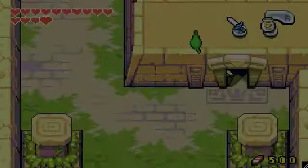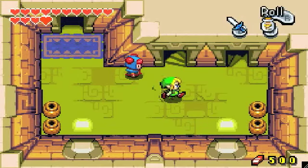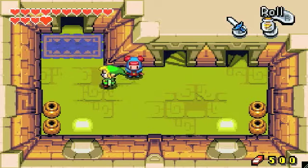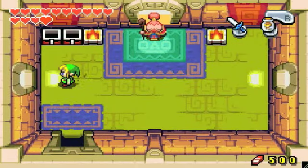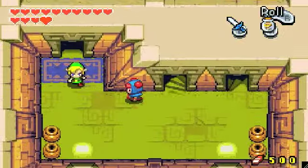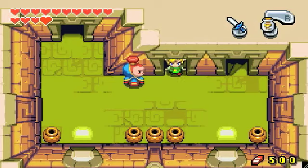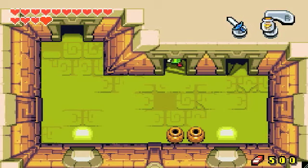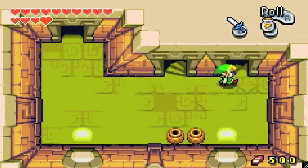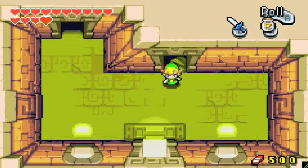Let's head on down. You can talk to this guy, but he just says the same thing he said when you went into the dungeon. So let's head on out — we've got everything we need here.